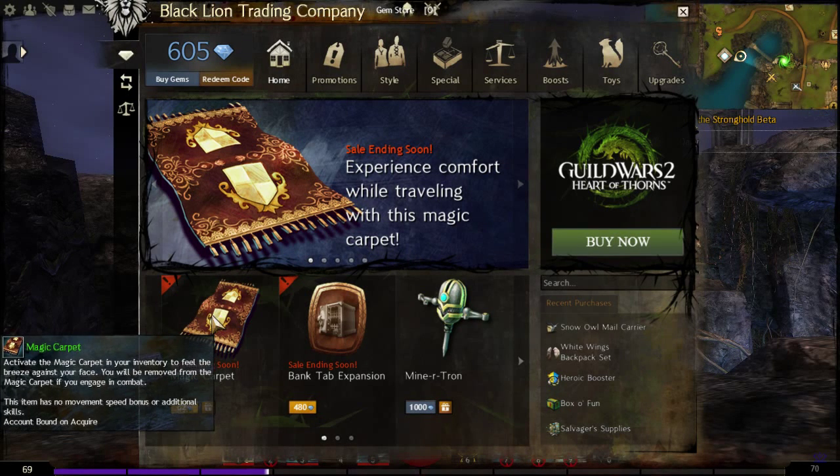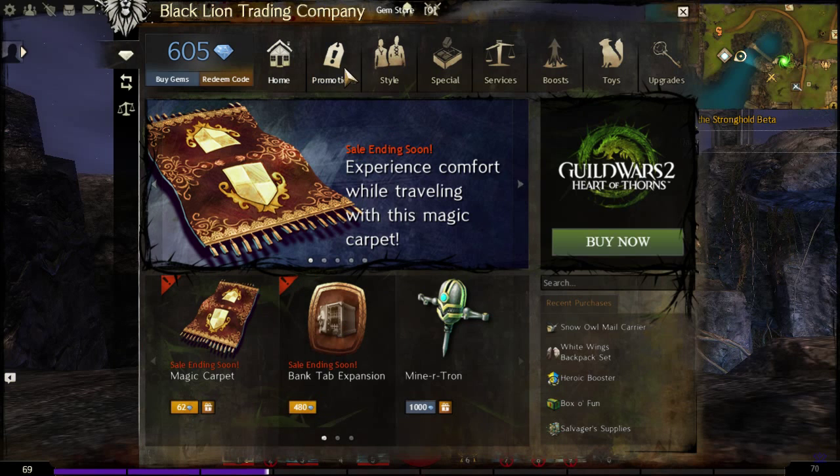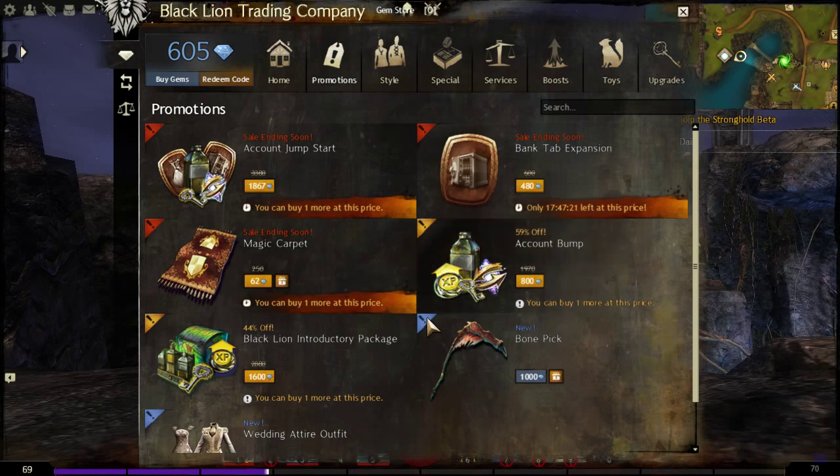Day 16 Anniversary Sale. Today it's going to be Magic Carpet, Bank Tab, Expansion, and I think there's one more — the Bone Pick.